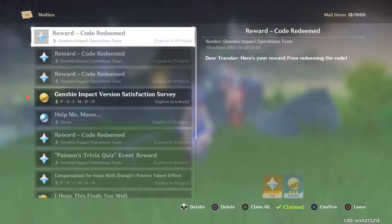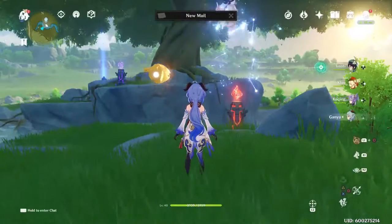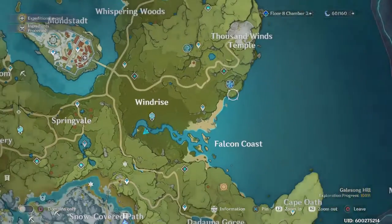I haven't been on all day — I wonder how much resin I've built up. It's been all day. Not as bad as I thought. I did take a break a bit ago. What is it, 7.5 per hour? I guess it regenerated more than I thought. 60 divided by 7.5 — about 8 hours ago. That makes sense. I hopped on around then and fought the Cryo Regisvine a few times because I did end up getting Ganyu.